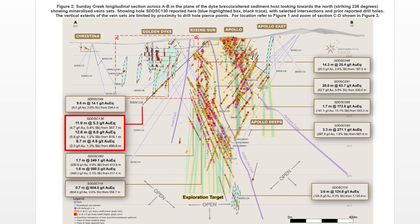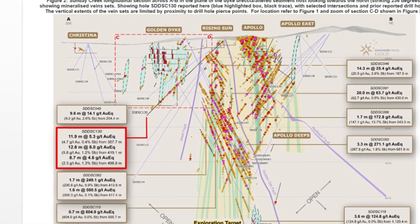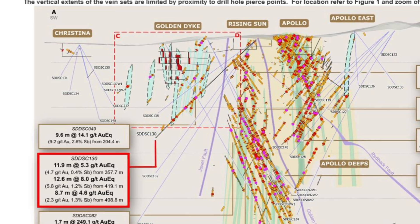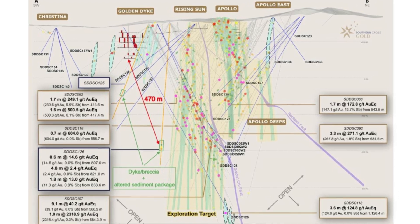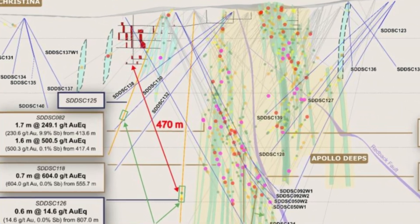This is under Golden Dyke, the most prolific and largest historic mine on the field. We haven't really drilled there much before. Over the last weeks we put in and announced results from north to south and south to north, so we were drilling the rails of the ladder — that allowed us to see where the host horizon was.